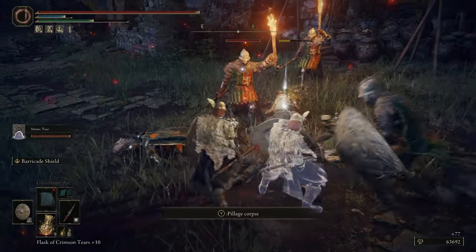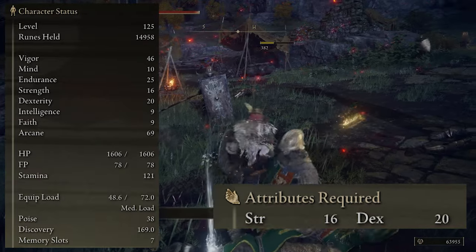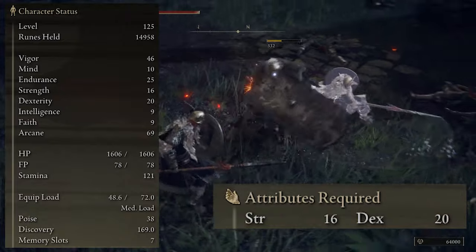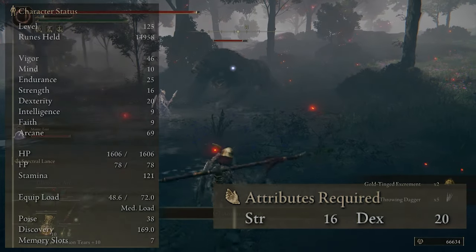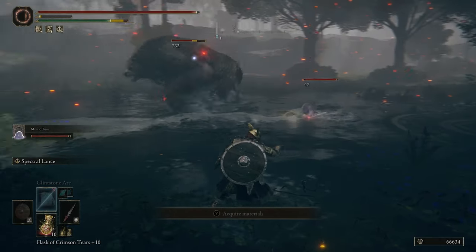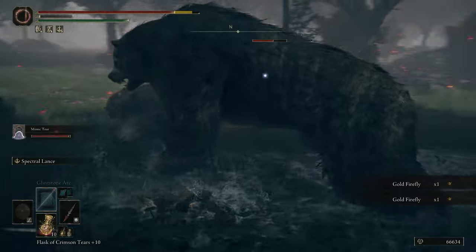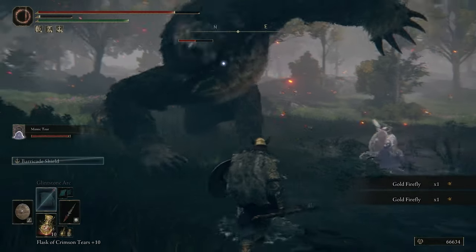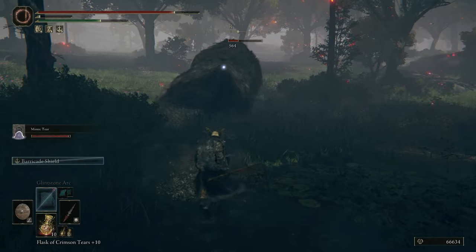For the minimum stats required, you'll need at least 20 Strength and 16 Dexterity to hold the two spears and the shield one-handed. Afterwards, I'd recommend putting more points into Arcane to increase your physical damage and bleed buildup per swing. I'll also put links in the description below if you want to check out all the items and where to find them.